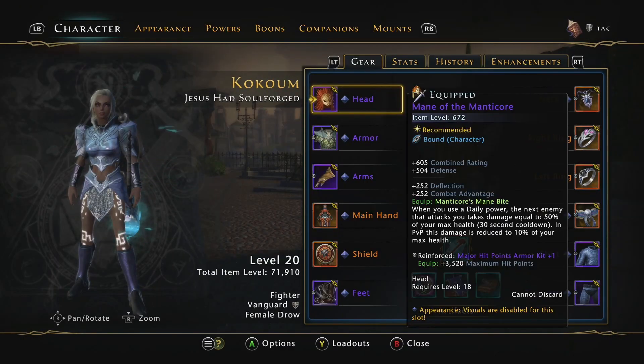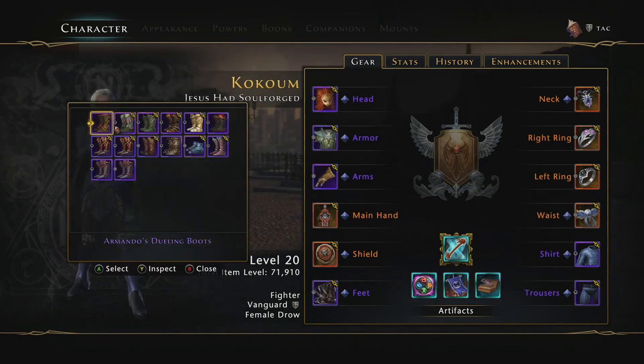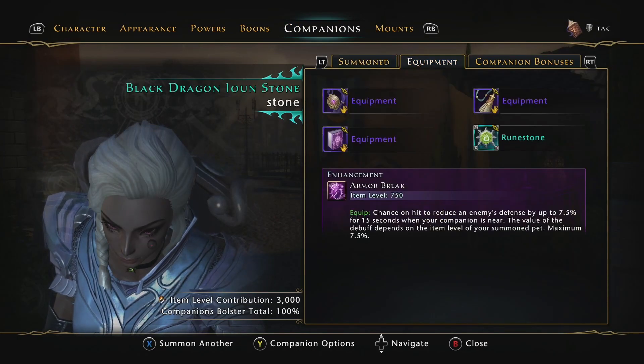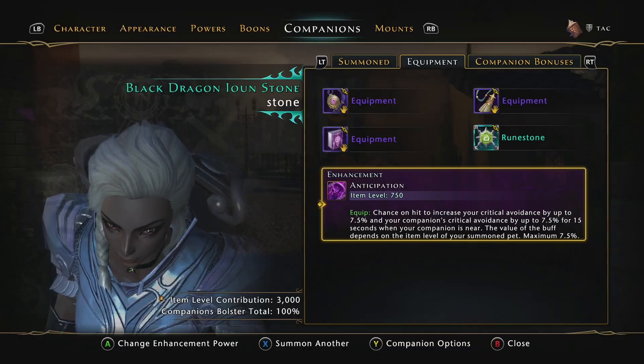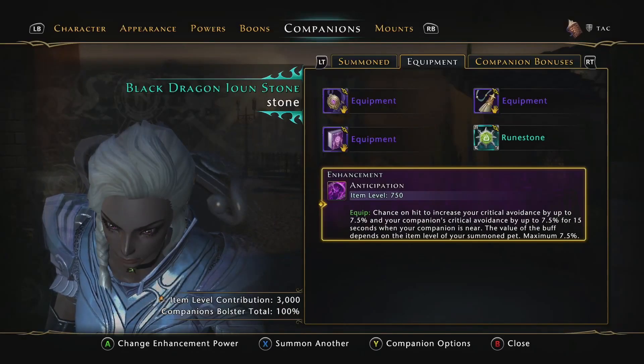And then we'll just slap on the mane of the manticore, to still get those juicy manticore bites when we use our dailies. Now let's say we try and get that crit avoid to max, by swapping out our wispy boots for the slips of the rain, for the 10% crit avoid bonus when you're hit by a crit, and also taking off armor break for anticipation for that 7.5% crit avoid. Obviously I would never actually recommend this, as even using something like weapon break would give you the same bonus but to the whole team, and armor break is far ahead of the others if no one is running it. But who cares right — we're in this for the fatty green 90%, slap them on.